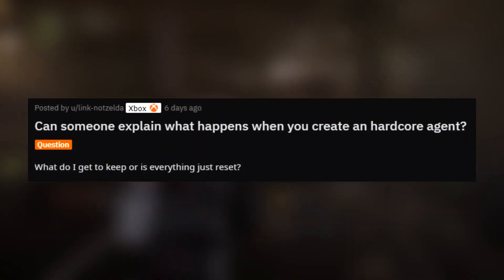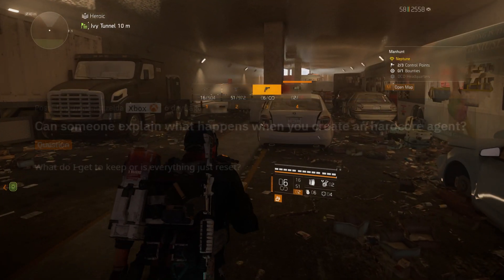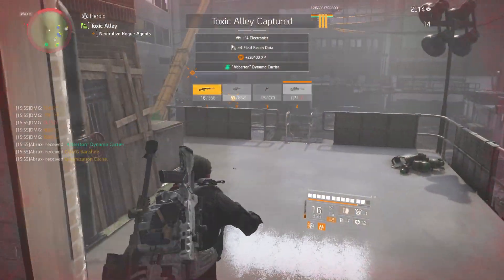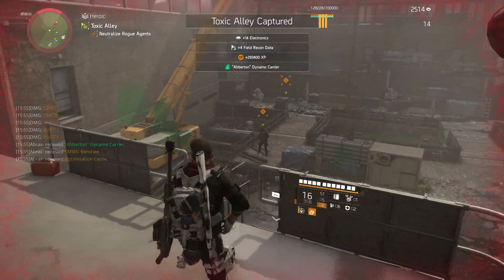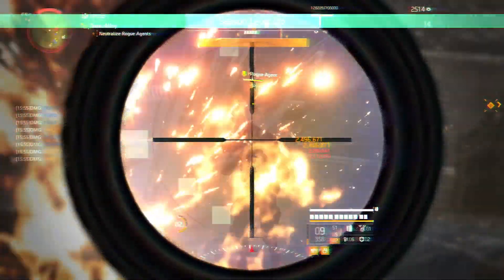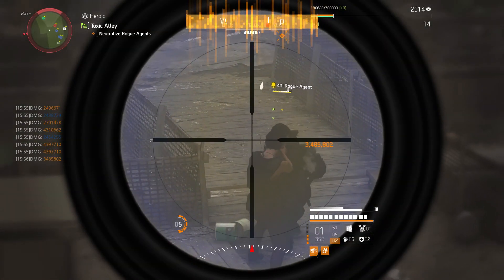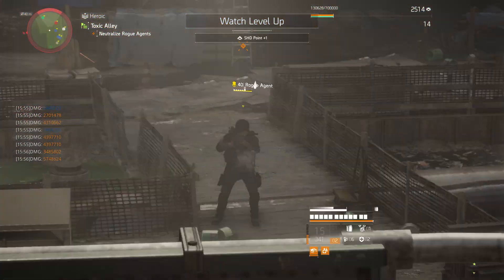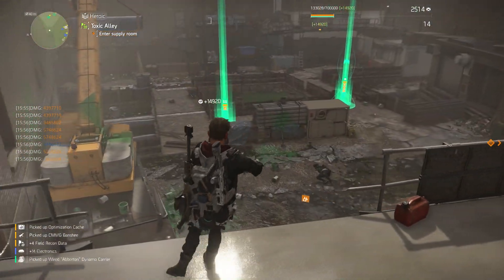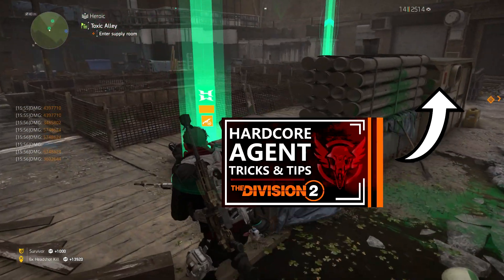The user LinkNotZelda asked can someone explain what happens when you create a hardcore agent? In Tom Clancy's The Division 2, creating a hardcore agent is exactly like creating a normal Division agent with one game-changing difference: the moment that character dies in game, you lose that character completely and have to restart from the beginning of the game. There are a few smaller differences, like you don't get to access the stash across your characters, but the big one is that when you die, you die. The story and progression of the game are exactly the same as a normal character. If you want more information about hardcore agents, check out this video here, also linked in the description.